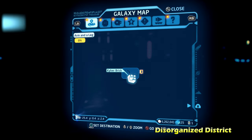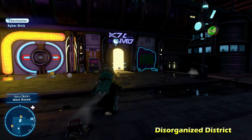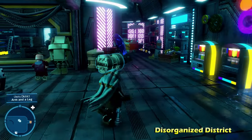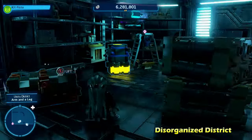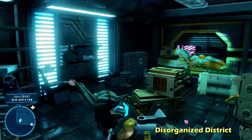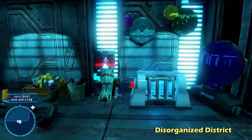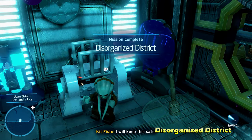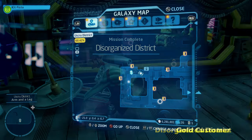Next up, we're going inside the building just to the north of the one we were just in. Once you get inside, there's going to be a power or battery block inside the building. Climb up to it, put it inside the socket, and that's going to open up the cage with the kyber brick for Disorganized District.